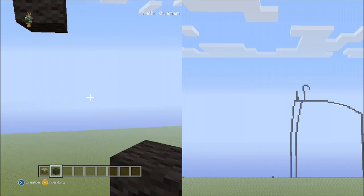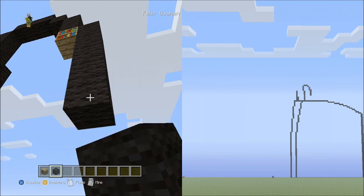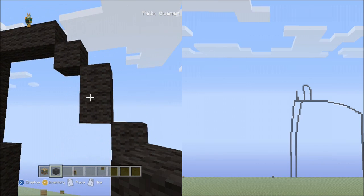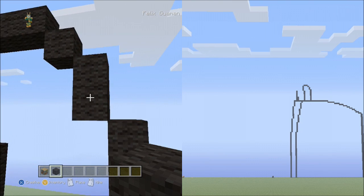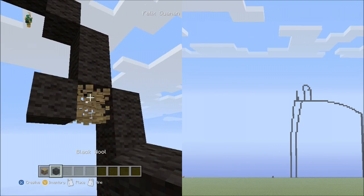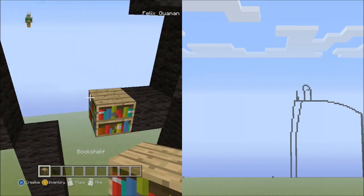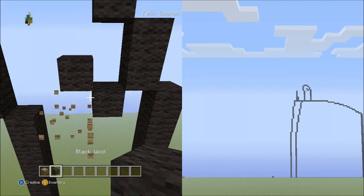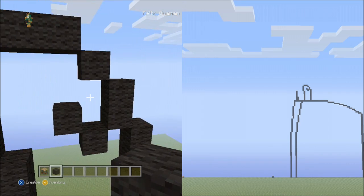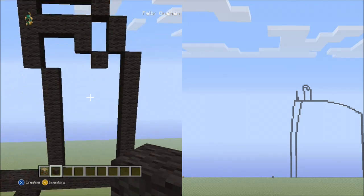Place 9 blocks going down on the right side. Fly up and delete that. From 2 blocks going down from this block, place 1 block going diagonal down to the left, then 1 block going diagonal up to the left. Now place a length of 3 blocks going across to the left side — it should look exactly like that.